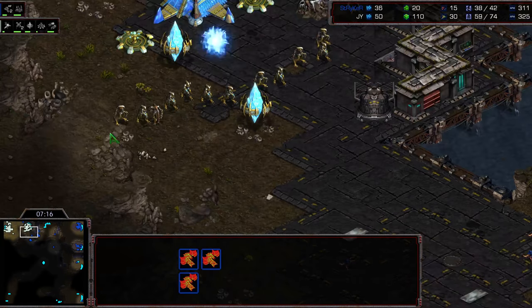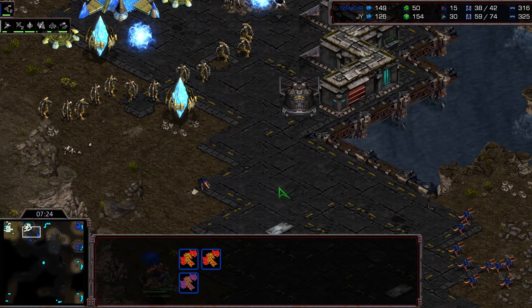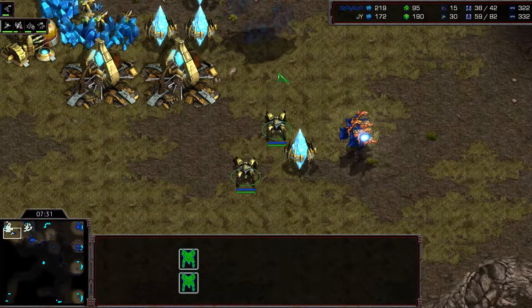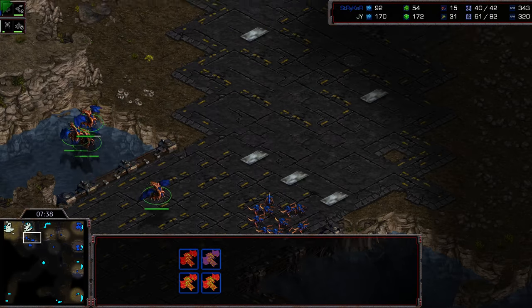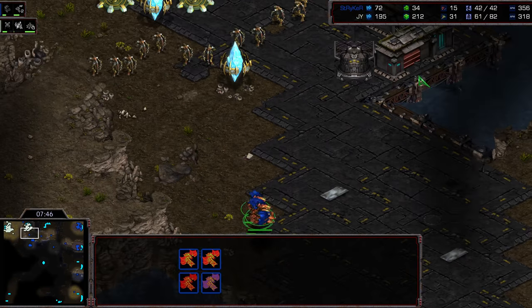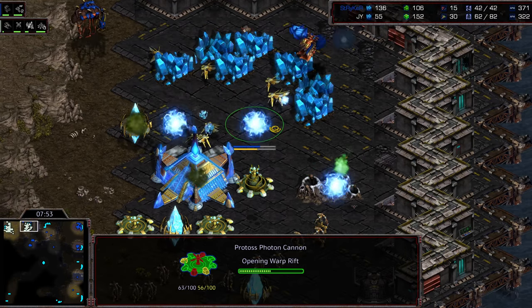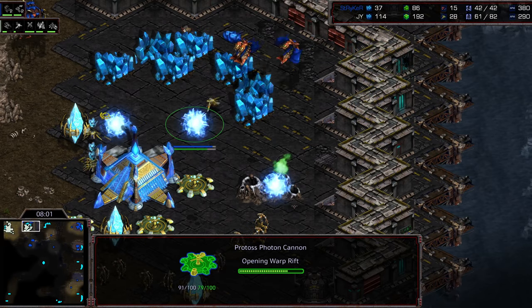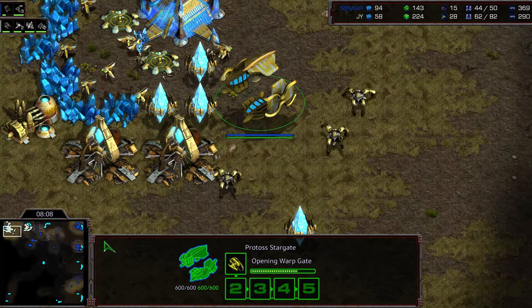Third cannon getting dropped just in case. Three mutalisks making their way — the overlord spotting the corner positioning. Took a free shot and now the mutalisks have been spotted, so Jaeyun knows what to expect. Actually building some Dragoons in between — I like that, to provide additional padding. Photon cannons — or the phase disruptors, I should say — are nothing to sneeze at. Now Stryker's got to dive one location to the other. He's down 20 supply, trying to poke at the zealots, but he doesn't have anything he can cope with. The Dragoon is actually holding the high ground, maybe to protect that initial Corsair.